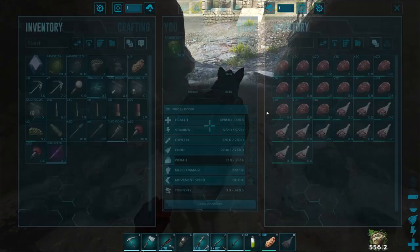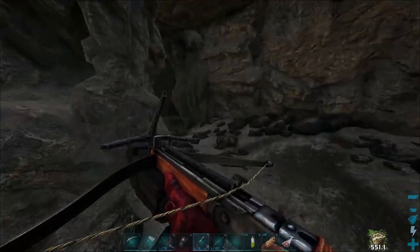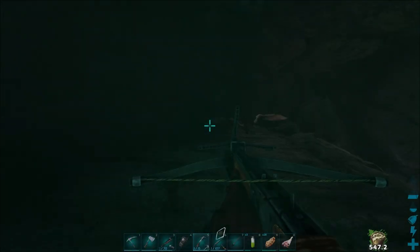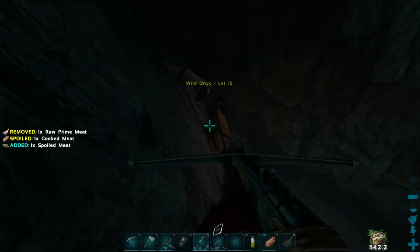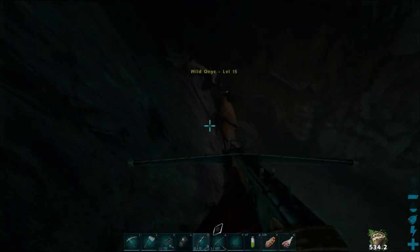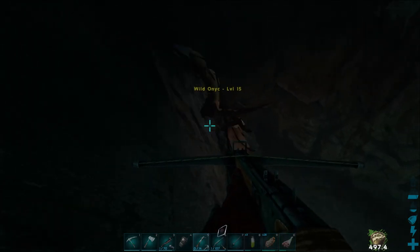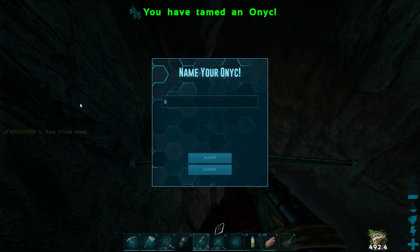You can generally keep two Prime Meats on you before they go bad when feeding the Onik, since the feeding interval is only 45 seconds. I'm using the Hyinodon because the Prime Meat lasts a lot longer in its inventory when it has the meat pack on. And from here on out, it's just a waiting game. And there we go — I'm going to name him Batty. And that's it for the first taming method.